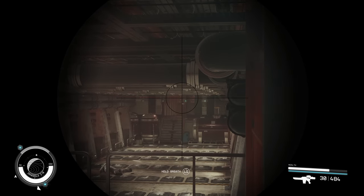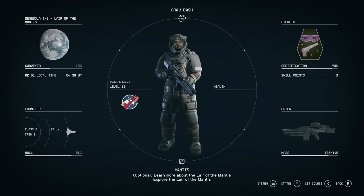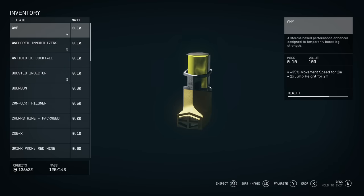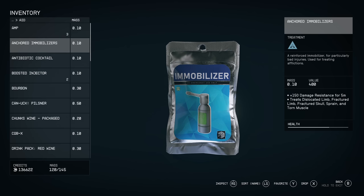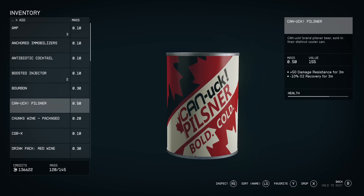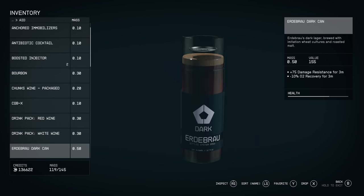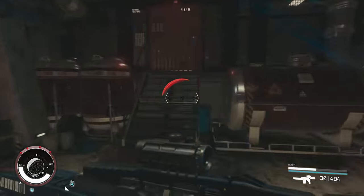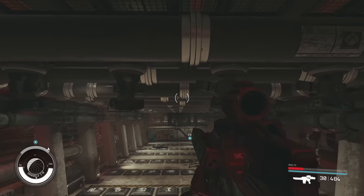Near the end of the mission there's a pretty daunting gauntlet of turrets, and you may try to run across and not be able to make it. They're also a really high level so shooting them isn't very useful. There is a computer you can hack to turn them off, but it requires master lockpicking, which you don't need. Instead, open your inventory and take some items that give you damage resistance. I'd also highly recommend making a manual save before attempting the run, then just sprint across and activate the button at the end to turn them off.